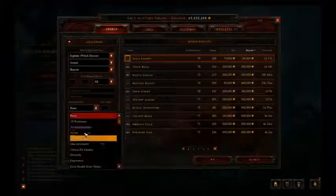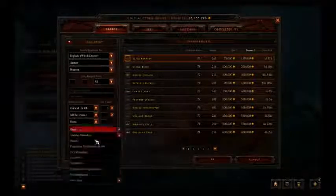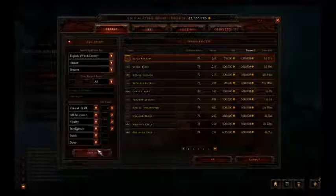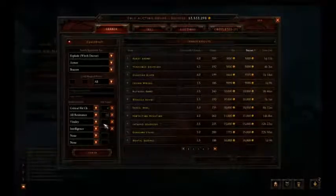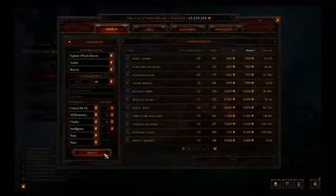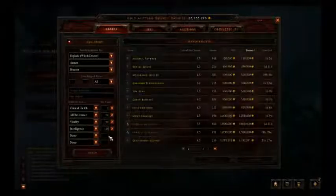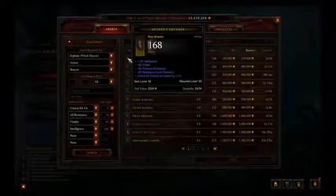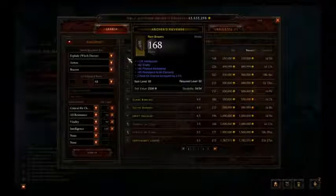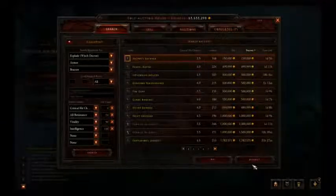For bracers, I'm gonna go for crit chance — maybe 3% at least — all resistance, Vitality, and Intelligence. Maybe at least 70 all resistance, 50 Vitality, 120 Intelligence if I get lucky. This one has nice Intelligence, decent Vitality, more Physical Resistance, 80 all resistance, and 3% crit chance. That's pretty good, I'll take that one. It's a good deal.